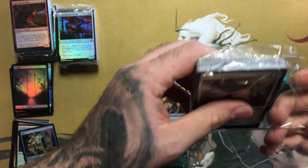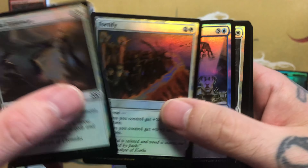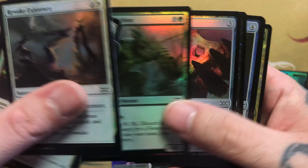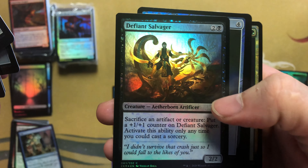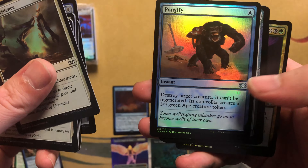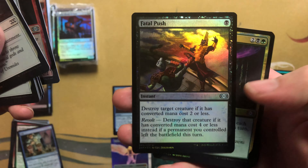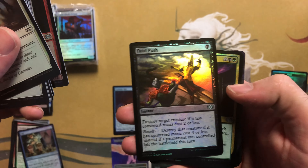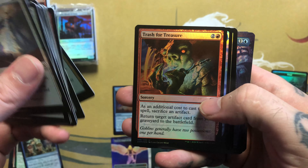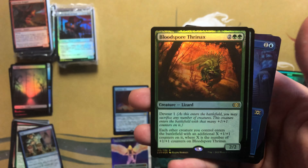Definitely got some good hits there — if we can keep it going! Alright, here we go on pack two. Inspector, Cast Down version, Skinwing, Pongify — that's a good buck or two I think. Fatal Push foil — that's a nice looking foil in the main commons. Good old Thirst for Knowledge, another Flickerwisp. Getting into the rares: got a Bloodspore Thrinax for the first rare.